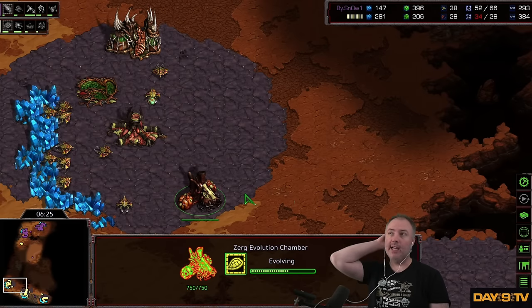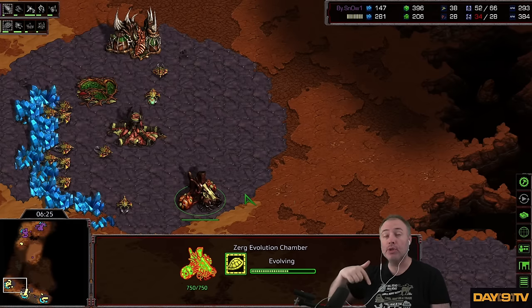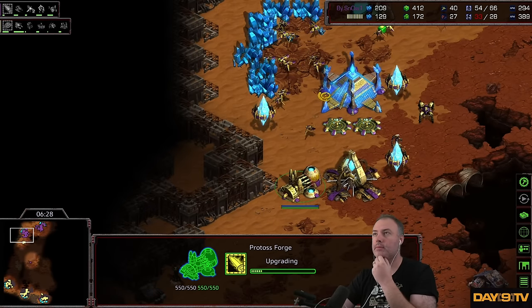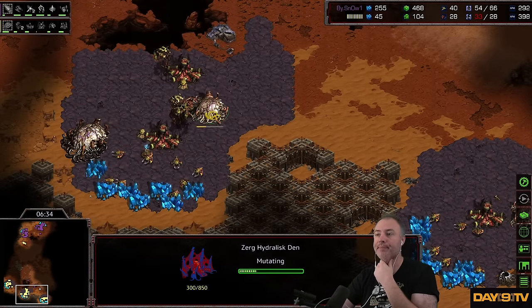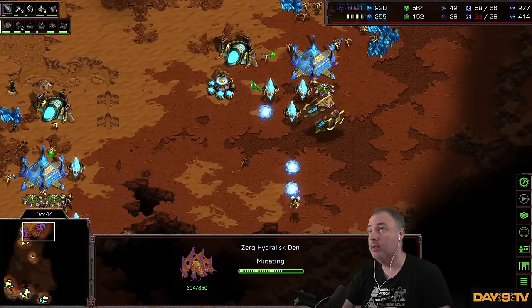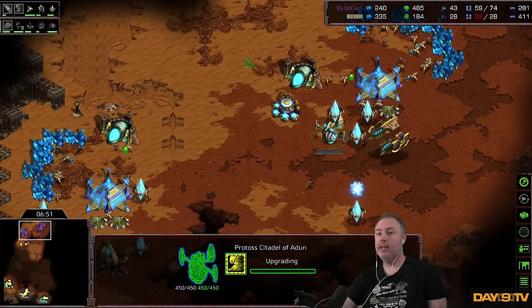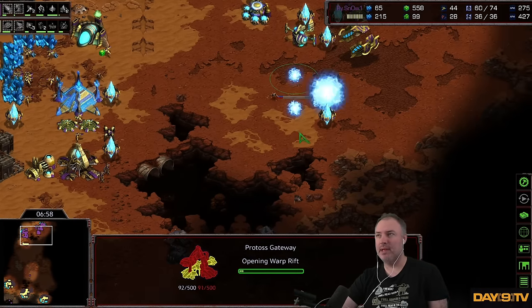One cascading consequence of getting plus one early is that you then have to get your Lair to get plus two, which then forces you to get your Spire to get plus three. There are certain styles of Zerg that are incompatible with that pacing. Here's the plus one attack, but it's not going to matter when Carapace comes out — it's going to be a holy guacamole moment. Hydralisk Den comes down. Lair is going down. Everything I said about Hydralisks being helpful in the mid-game still holds true. Getting Zealot Legs — apparently called Leg Enhancements. I've played this game forever and never even knew the name.